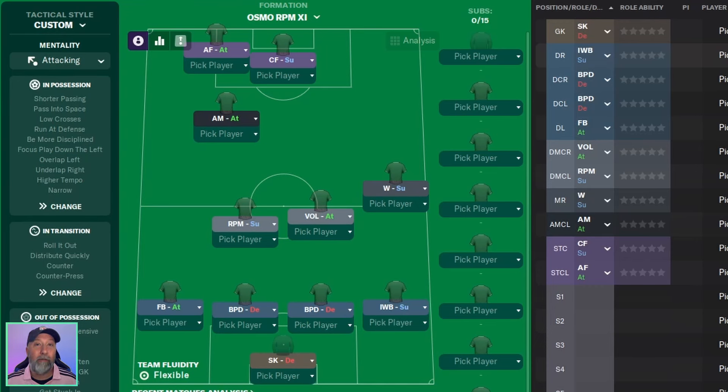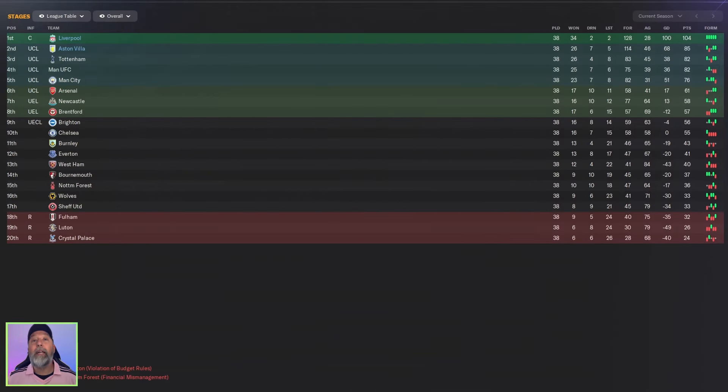They use this with man management and got 71 points getting into fourth place — not too shabby. So we're going to check it out with our three teams of Liverpool, Aston Villa, and the Premier League, and our Championship side of Ipswich Town.